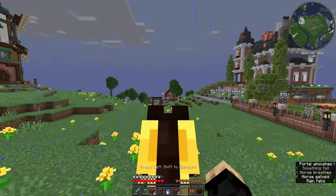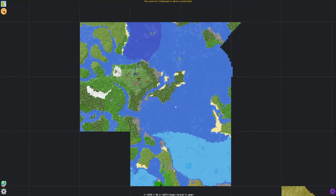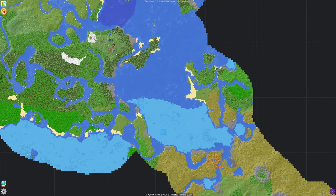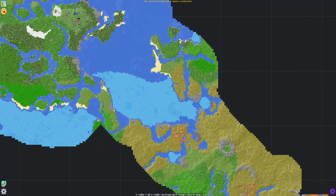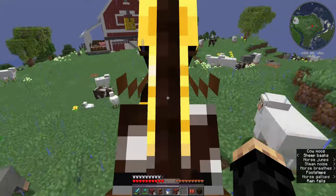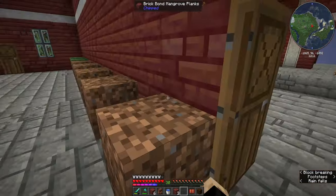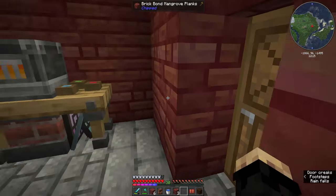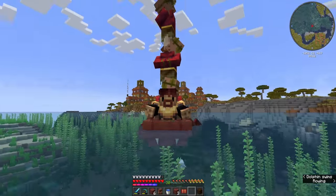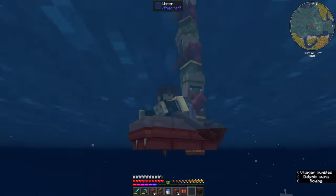Now the only thing we have left to do is snag some villagers. I'm going to get on Hamish and head back down to the barn. There are some villagers on the map right over here — the closest village. I can just use a boat, pick some villagers up, and bring them back over here. I'll put Hamish in the pen and go snag some villagers. Ladies and gentlemen, I give you the dumbest thing I've ever done — just stack villagers on top of each other for easy transportation. I have four of them; we'll see how many survive the trip.